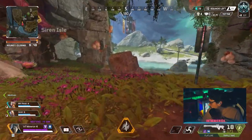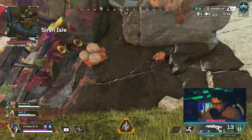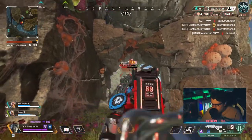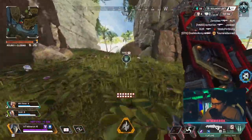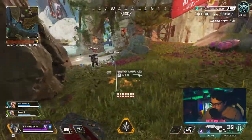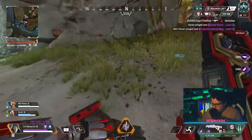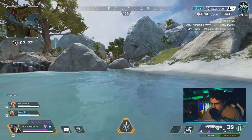One of my favorite things on this map when my evo is looking good — right now I need 554 more damage — is hot dropping, looting up, and then shooting the spiders. You get some nice attachments but also level up your evo. It's not a lot, but after clearing a nest of spiders you can deal 200 damage to someone easily, and halfway through the next fight you'll essentially have a red evo shield.